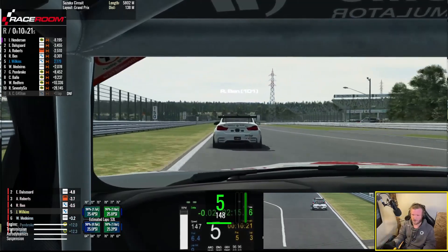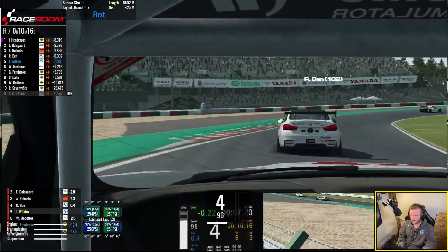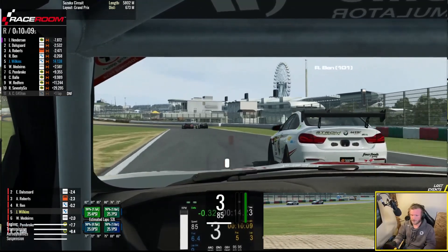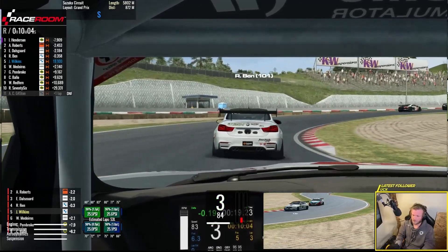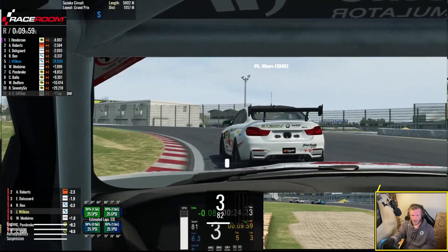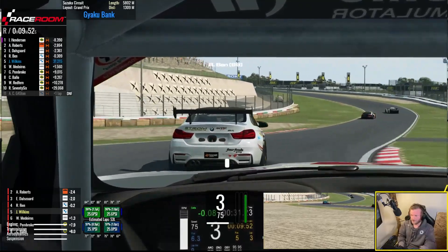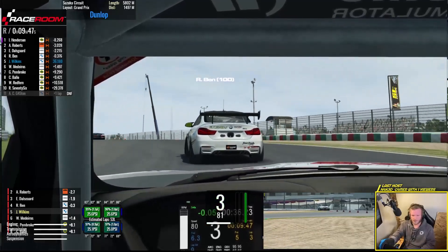Let's try not to go into the back of him into turn one. Some speed — use the back end. I've somehow held that really well. Good little Beamer, come on. Next idea is I'm going to try one of the other cars because I like to be in a different car to everyone else — just because I'm weird like that. I see a car that's not driven much, that's the one I want.